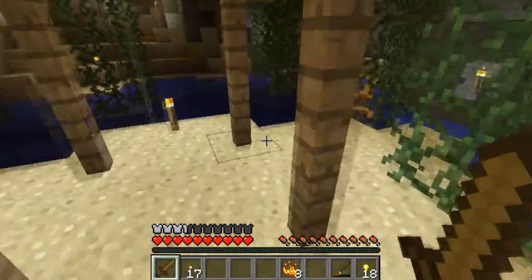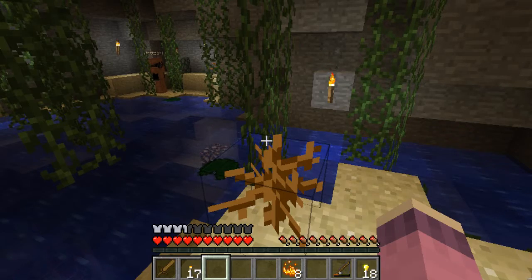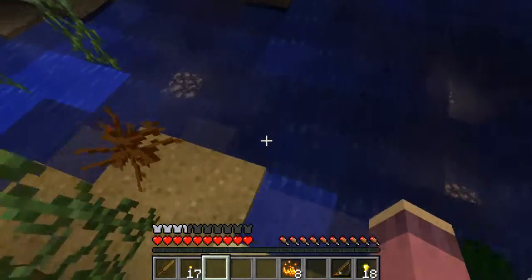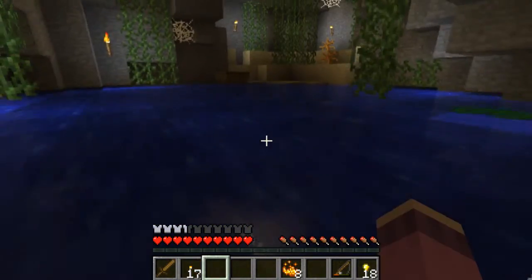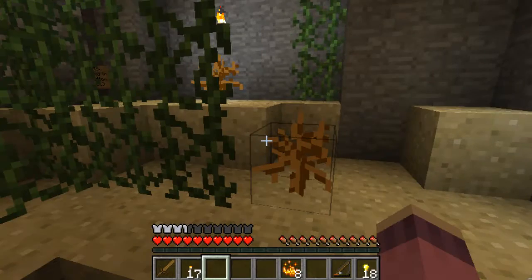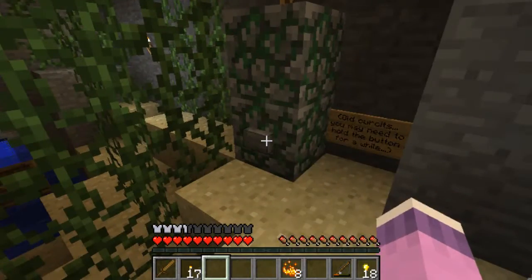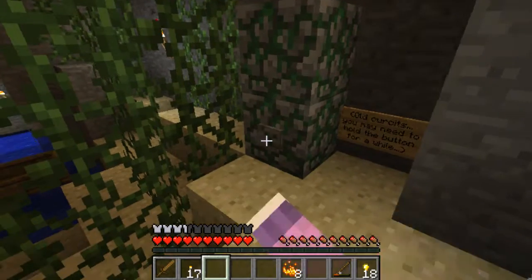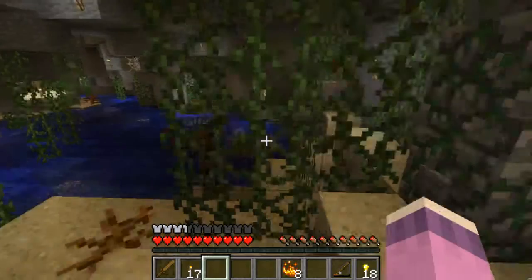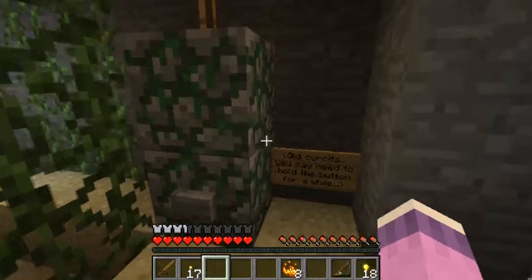Here's your lever. Should I pull it? Where are you? I don't know what it's going to do. Oh, does it say — is that it? I'll press it then. There's a book over here — 'Old circuits, you may need to hold the button for a while.' Hey, it changed the boat color — oh yeah, it's changing the boat color. Alright, I think I got it. It's lit up. Maybe you have to get a couple of them.